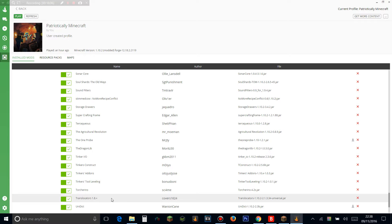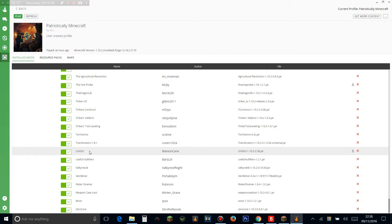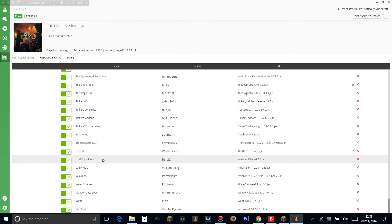Translocator is a really cool way of transporting items — they're little blocks that transport items through particles, it's so sick. Unidict makes only one type of ingot in the game. Useful Nullifiers let you make an RF nullifier that sucks up and destroys any RF pumped into it. Valkyrie Library is a library mod. Vein Miner lets you mine groups of ores all at once. Wow, this is already 18 minutes long!